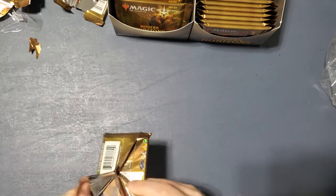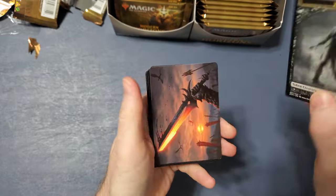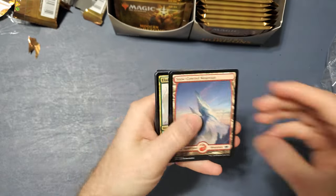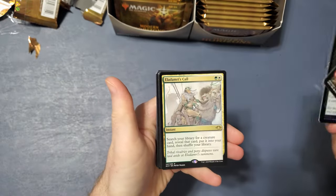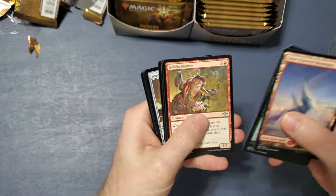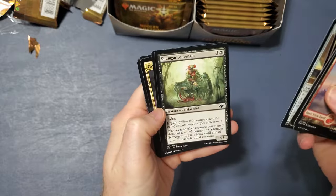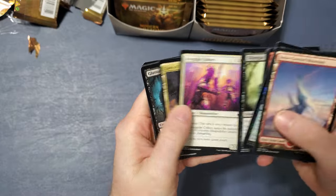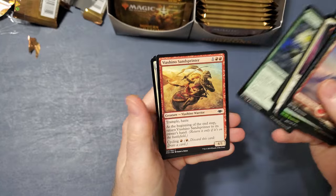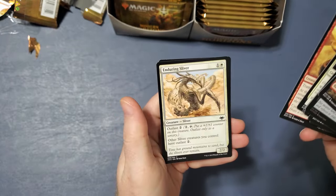It's a shapeshifter cat — that's a little weird. Zombie, Bear. Oh, that's one of the swords — Mired Swords. Snow Covered Mountain, Unearthed, Ella Damry's Call, Goblin of Natrin, Dismantling Blow, Exclude, Fountain of Icor, Silmagar Scavenger, Irregular Cohort, Cave of Temptation, Gutless Slug, Spore Frog, Via Shino, Vyas-Shino Sand Sprinter, Enduring Sliver, Phantasmal Form.